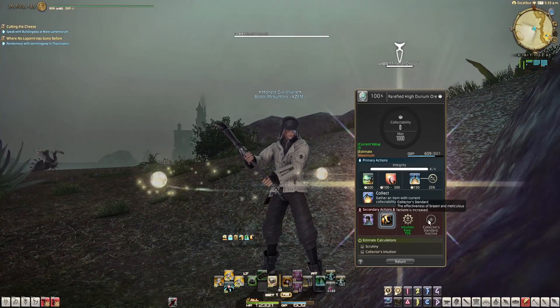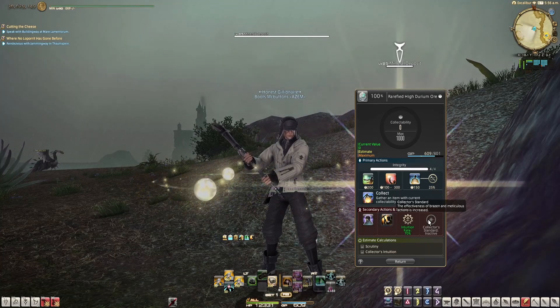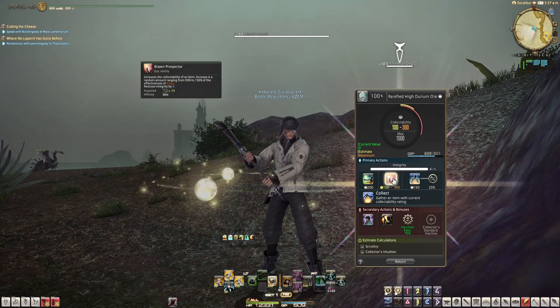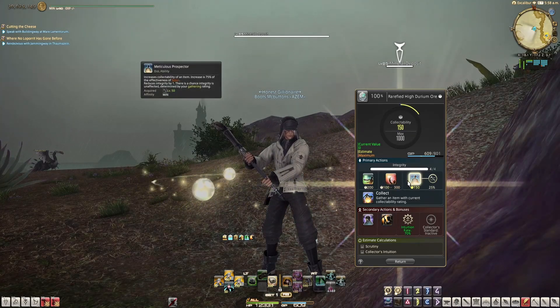The last thing in this bottom row is the Collector Standard — this is a buff. Every now and then it'll light up, and all it means is that the abilities in the top row don't have any negative effect to them.